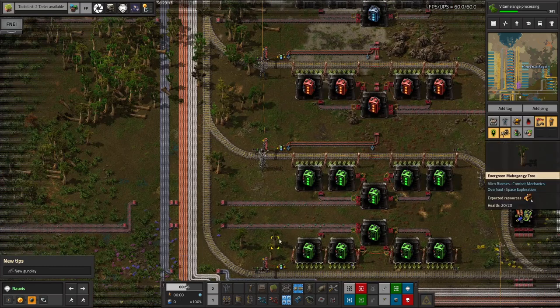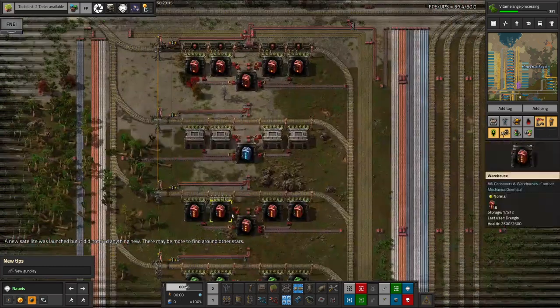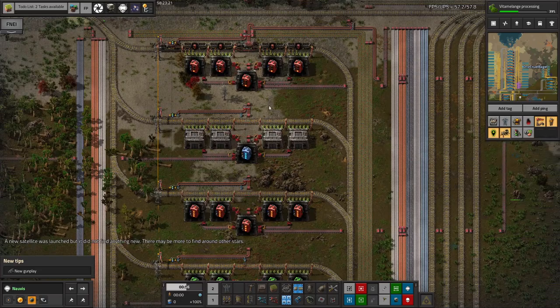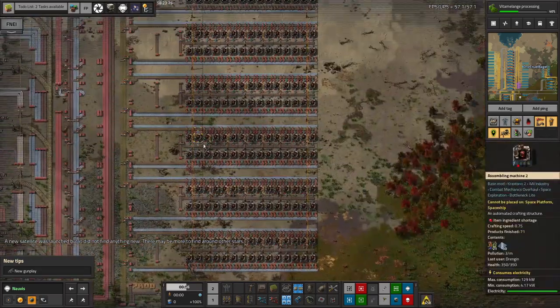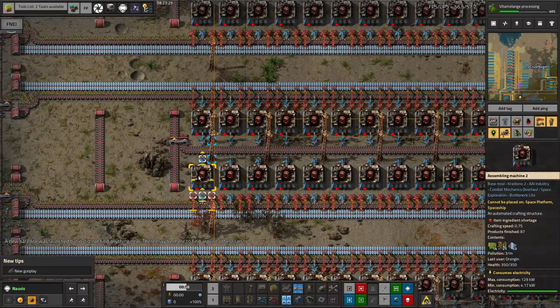Down here we've got about 300 Efficiency modules - presumably they're a slightly easier recipe. Look at the rate they're coming in, they're actually being produced, so that's much better. The Speed modules have only made seven, and I'll get onto that in a minute. You can see we've got a bit of a throughput problem with the module production due to the exotic ingredients required. The Tier 1s are even struggling - let's take a look. What are you missing? You're missing green circuits.